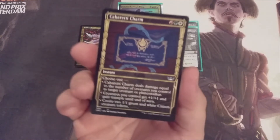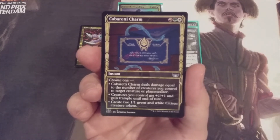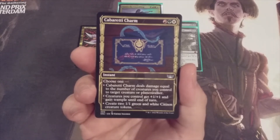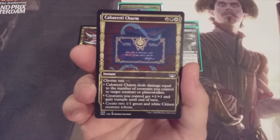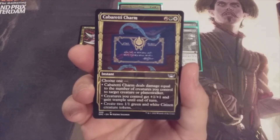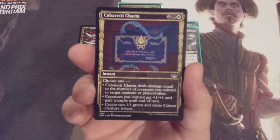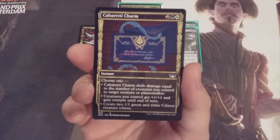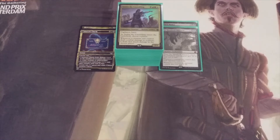Taking the place of Meat Hook Massacre is Cabaretti Charm — our second Naya charm. We pick one of three modes: deal damage equal to the number of creatures we control to a target creature or planeswalker; give creatures we control plus one, plus one and trample until end of turn as a potential win condition; or create two 1/1 green and white citizen creature tokens. Unlike Writh's Charm we only get two bodies for three mana, but the first two modes are so valuable that it more than compensates.